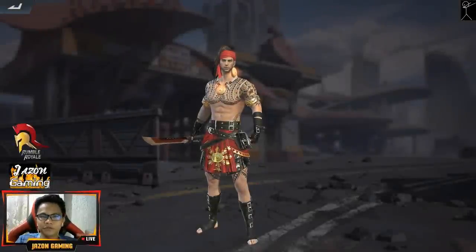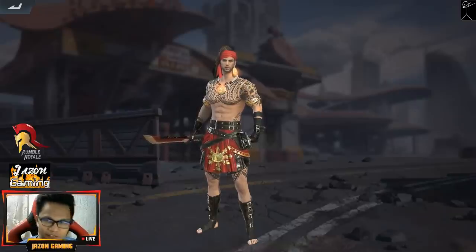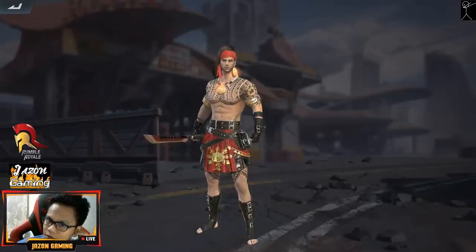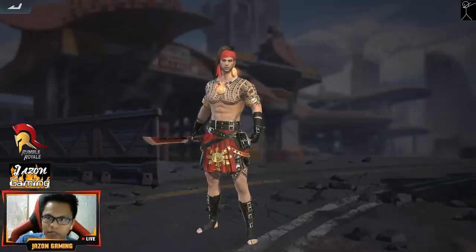Welcome back to another Rules of Survival update video. We're back showing all the new skins in the update, and me trying to get the eclipse for the Rosy Comet scar skin. Some of you asked why the Rosy Comet — it's basically because it's kind of rare. I don't see anyone having the eclipse skin, like the blue Lamborghini eclipse skin, so that's why I chose it. There's a new car skin as well.